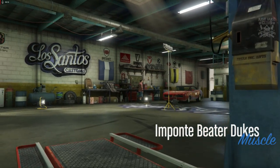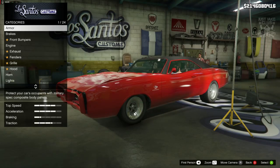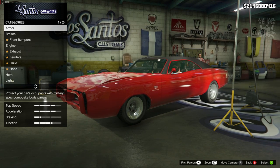What's going on YouTube? It's Jake here and welcome back to my channel for another GTA 5 video. In today's video we're going to be building Dominic Toretto's 1970 Dodge Charger from the Fast and the Furious.